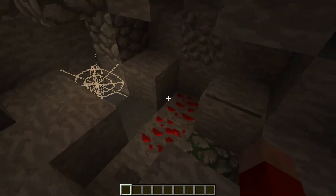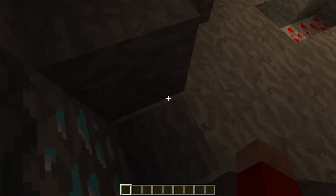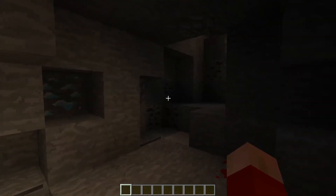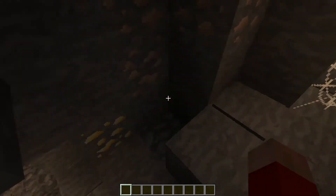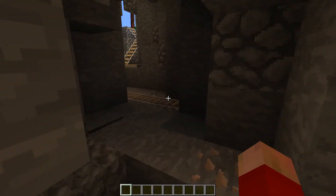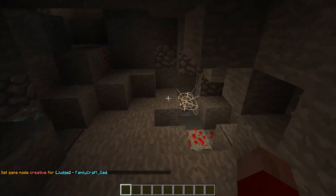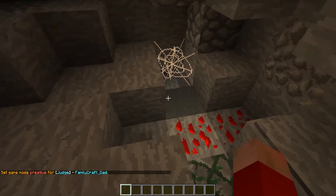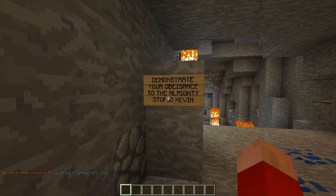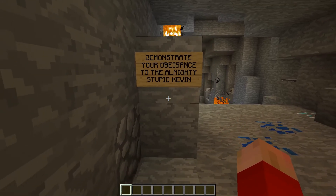Where are we going with this? I'm getting kind of nervous here. There's a button there — nothing. What's going on in here? I figured it out — I'm an idiot. Here I am looking down here thinking I can't get through, but there's a path up this way. Demonstrate your... a bid stance to the almighty stupid Kevin.